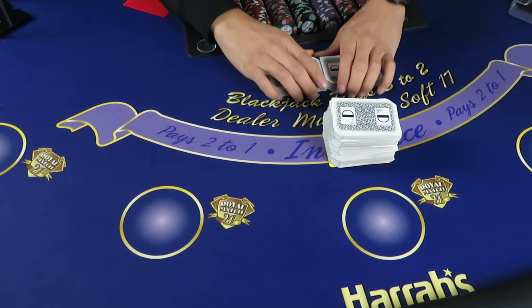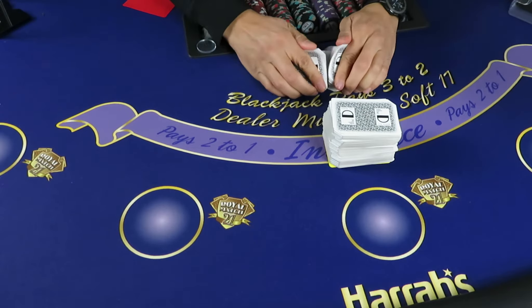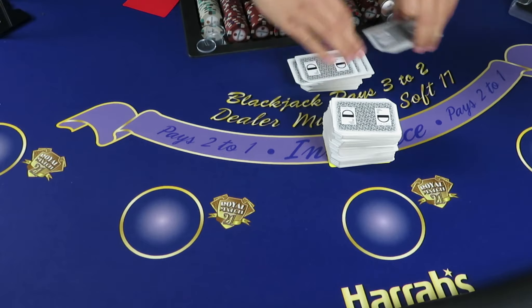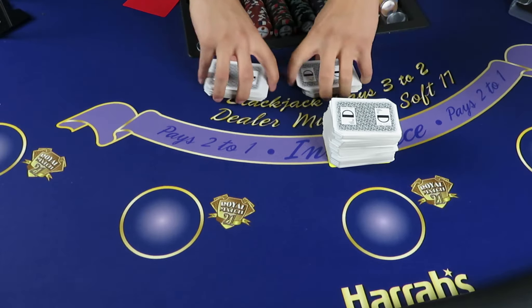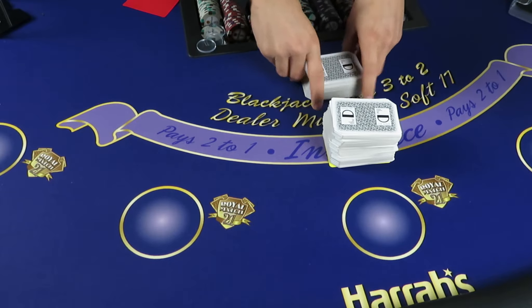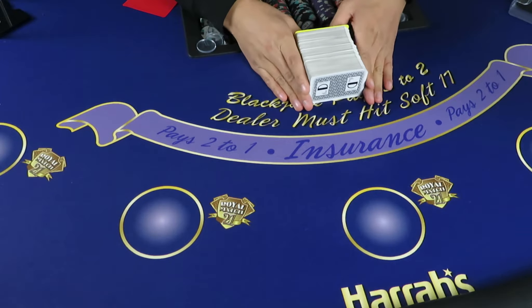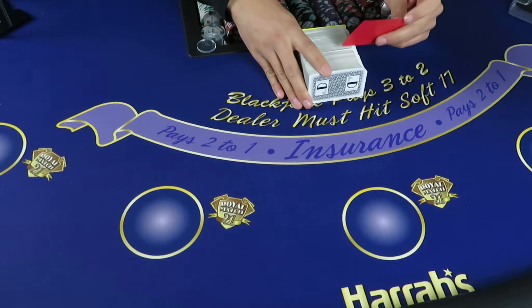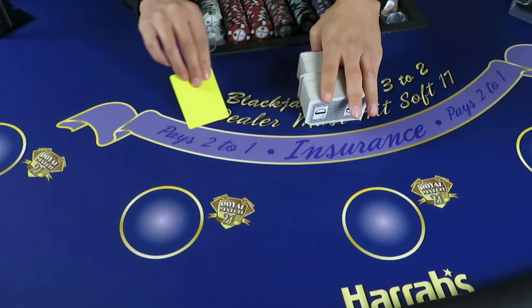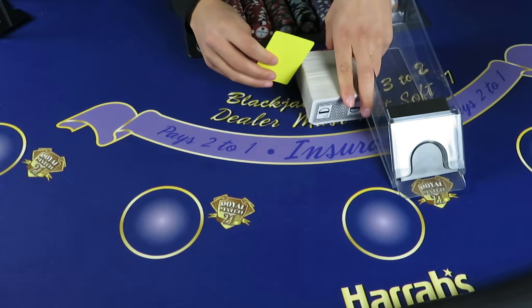All right, what up y'all, welcome back to the Double Down Room. We got another system review — this one is a request by Mr. Texas Wildcat, so appreciate you for the request. We have the D'Allen Barrett versus the Reverse D'Allen Barrett. If you're unfamiliar, the D'Allen Barrett has you going up one unit every time you lose and down one unit every time you win. The reverse is the opposite.